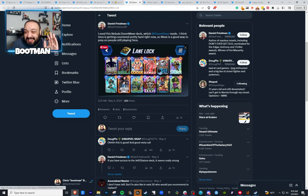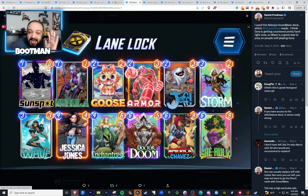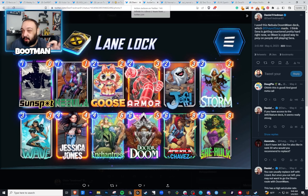Next is Daniel's deck — another lane lockdown deck. We got Nebula and Goose. I love Goose so much. I'm always staring at my decks thinking, can I squeeze Goose in here? Goose is such a phenomenal card. I played a version similar to this list quite a bit over the weekend and it's really, really solid. You have the lockdown with Storm, you got Goose. You can float and get She-Hulk in under Goose, put Jessica Jones over on Storm, or you can go the doom wave route — She-Hulk and Dr. Doom on the last turn. Great list.